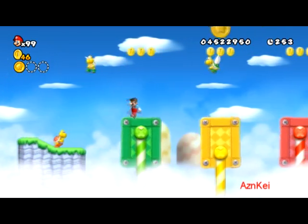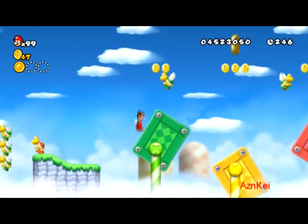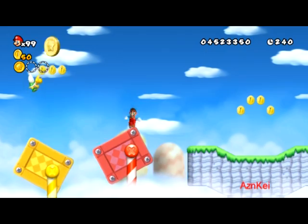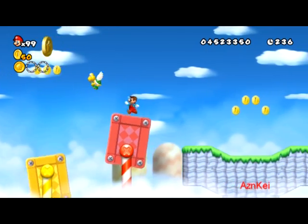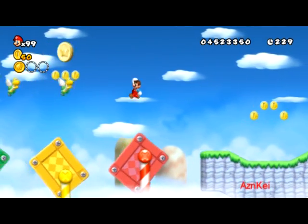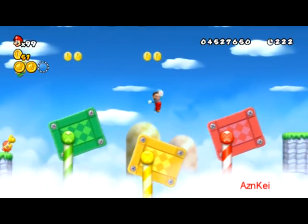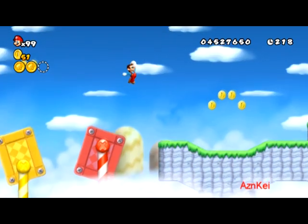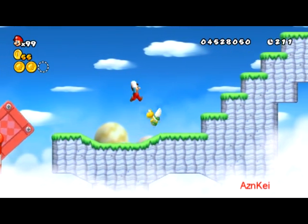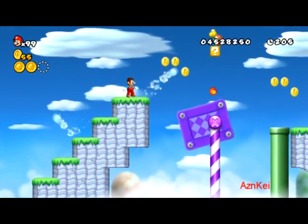I can see the second star coin here. I'm going to stand on this red rotating block. I got the second star coin — what I did was stand on the red rotating block while jumping over that flying turtle, and that is what you should do in order to capture the second star coin.